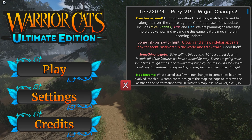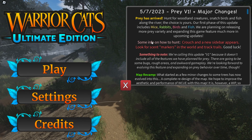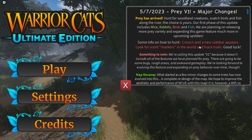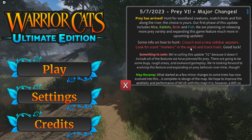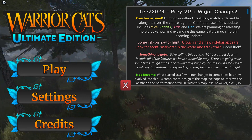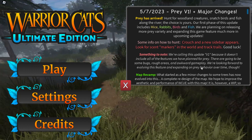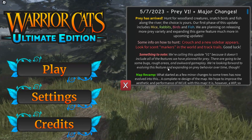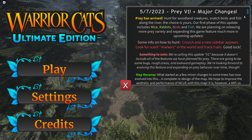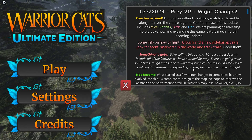They're missing rats. That's all I know. And we are planning on releasing more prey variety and expanding the game's future features much more in the upcoming updates, and info on how to hunt: crouch and a new sidebar appears, looking for scent markers in the world and track trails. Good luck. Something to note - we're calling this update version 1 because it doesn't include all the features we have planned for the prey. There are going to be some bugs, rough areas, and awkward gameplay.